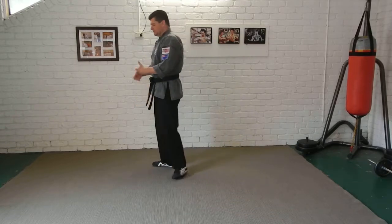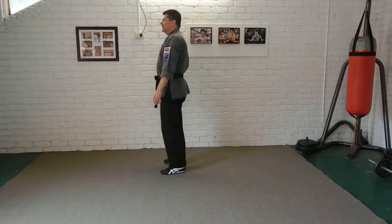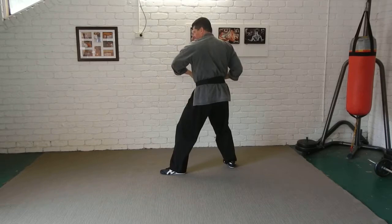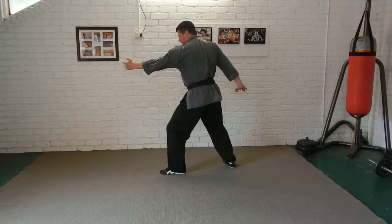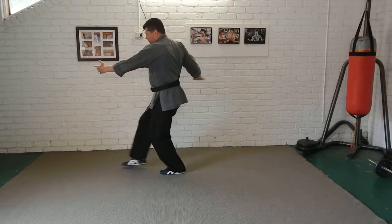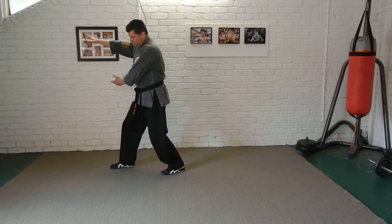So what it looks like is this: you're standing there, the guy comes in, pushes you to the chest — one — he comes in again — two — wing block, get his hands off you, hit the hands down, circle around, get the lower back, come in across the top into the chest area, start to push him in.